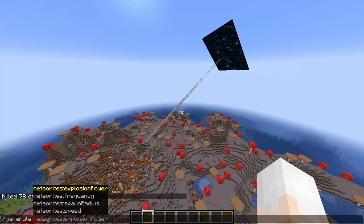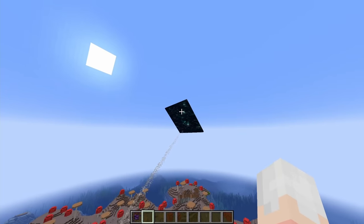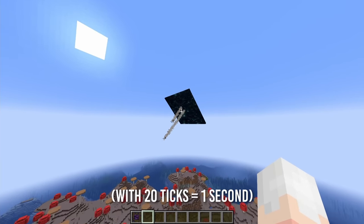The customization. I've made four fully customizable parameters that modify how the meteorites behave: frequency, spawn radius, speed, and explosion power. First is the frequency — what it does is handle the probability a meteorite will spawn out of the portal every tick.